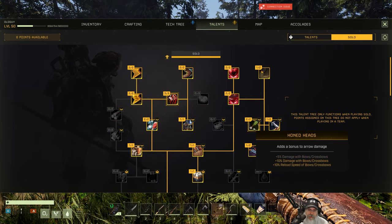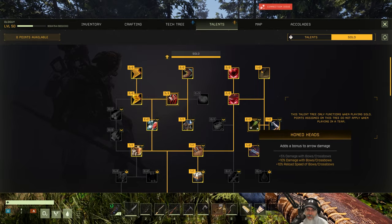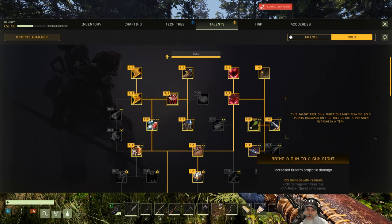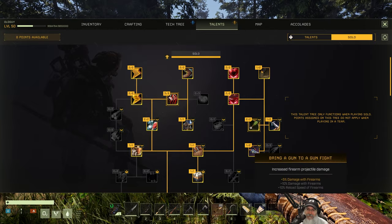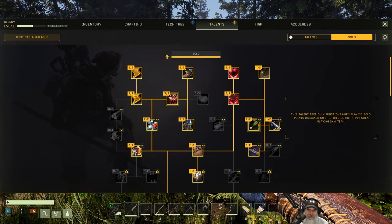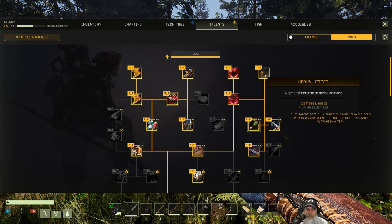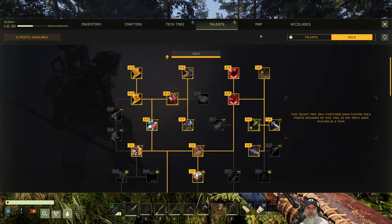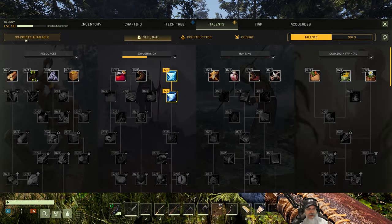The reason for bows is that's our first weapon, so it's just going to make us a little more effective early on. Technically we already kick ass with the gun — we probably didn't even need to put that point in there. But we use bows at the beginning, so beefing those up I think is going to be more useful. Okay, cool — that takes care of those. Now how is it that I have 33 more points? I thought we were only getting like 12 new points.